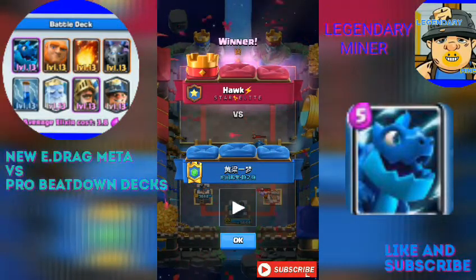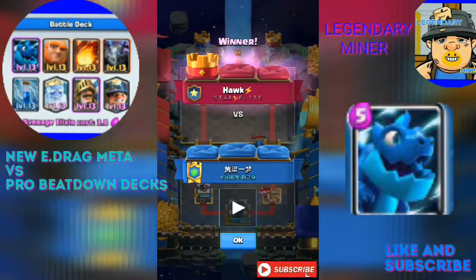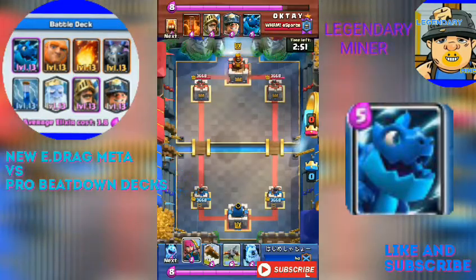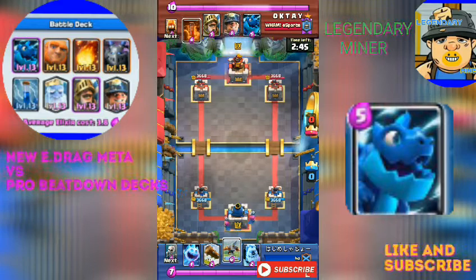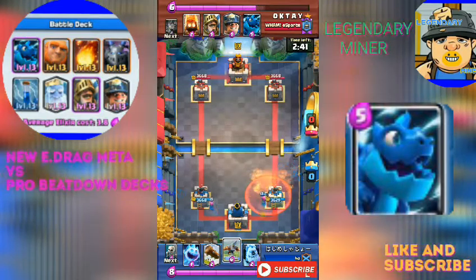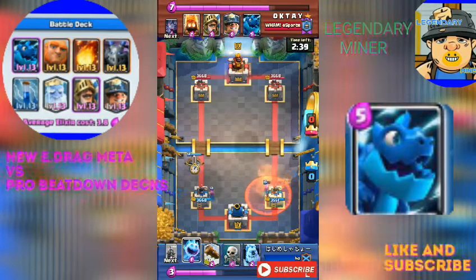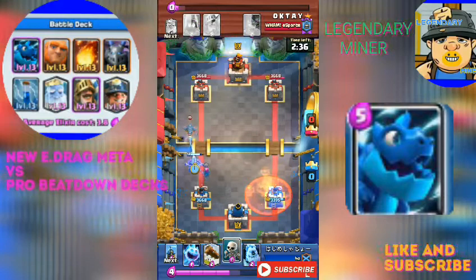Let's go to the final match — I'll just take a quick glimpse of the Balloon Electric Dragon deck. Now it's a bonus video: the X-Bow with Psyche deck versus the Prince Electro Dragon deck. It seems like a Miner deck also with Poison. The Electro Dragon is probably going to be used for defense. We're going to be seeing more of the Electro Dragon and the X-Bow.